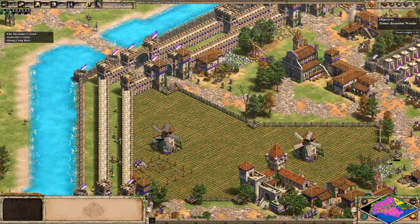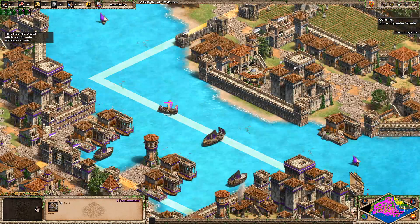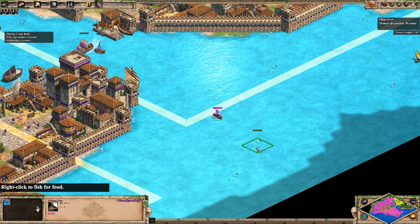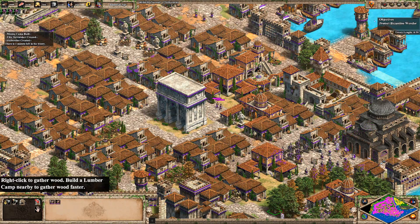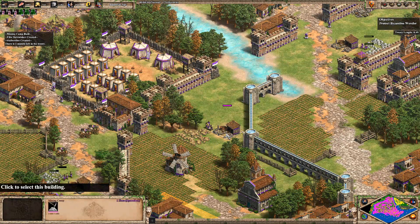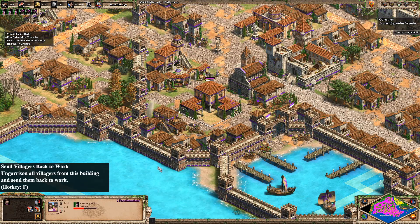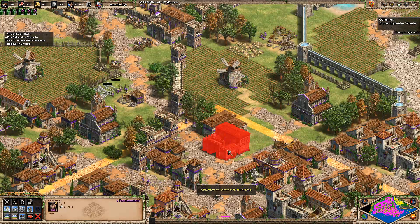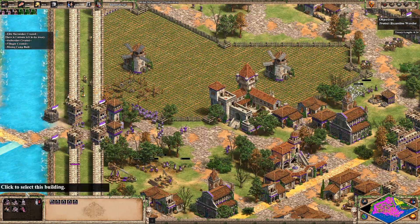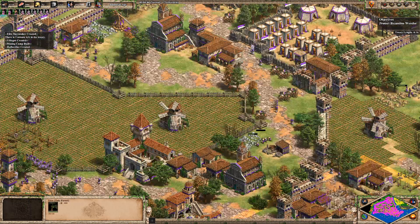We can actually see a castle there that we could potentially attack nice and early on. Saracens are starting to build their pointless town center, but we can obviously take that out pretty quickly. One minute left of the treaty. We're going to have to set our spawn point somewhere. I'm going to have to waste a little bit of wood here just to reset this. I think we're going to have to set up a few extra military buildings because what we currently have is probably not going to be enough. We've actually got five stables, so that's not bad. Let's go ahead and produce a few knights.